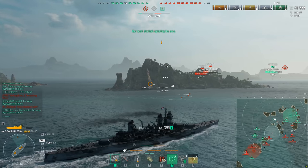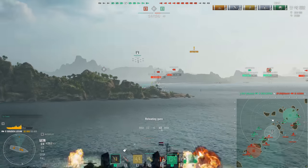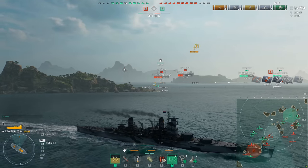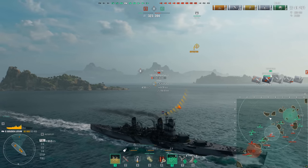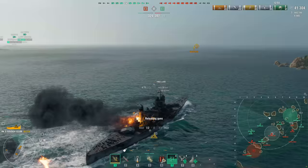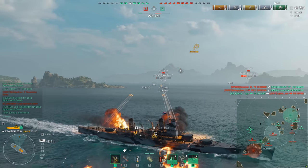Coming in at number three, we have the Dutch cruisers. On my cruiser tier list video I put them at F tier because of how bad the line was to grind — though realistically they'd probably be C or low B. But the grind is absolutely miserable. The gun accuracy is terrible, the mid-tier cruisers explode if you look at them the wrong way, and while the airstrikes are cool once you get them, you basically have to find a ship sitting completely still to really make use of them.